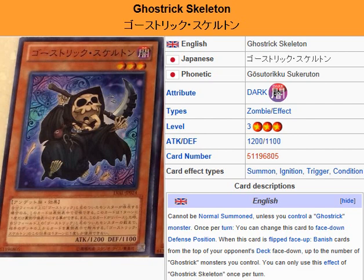Since he's the Grim Reaper and he takes souls to the other side, it kind of makes sense. He banishes cards based on the number of Ghost Tricks you have face up. It's pretty devastating when you think about the potential damage this thing could do — pretty scary, just like the Grim Reaper this thing is modeled after.